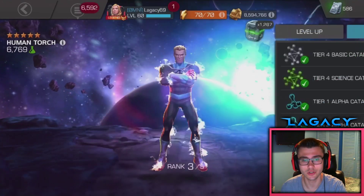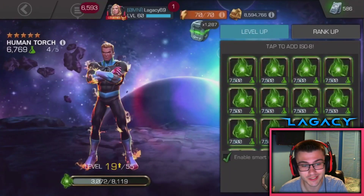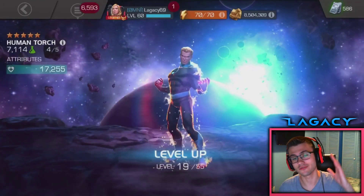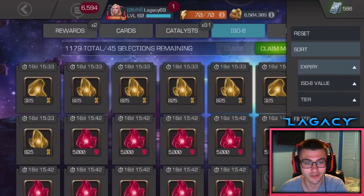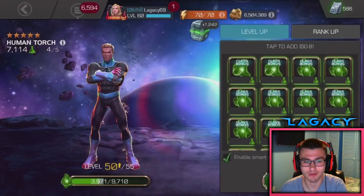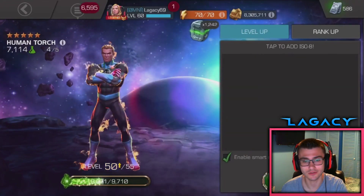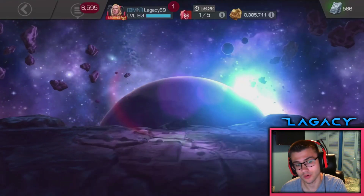Just need some Tier 1 Alphas from the stash and we're good. Go ahead and rank them up. I'm out of Tier 4 Basics now, but the good thing is we only need Tier 5 Basics to rank them up again. Still got a lot of ISO left, so that's really good — I had just a ton of Science ISO. This really worked great. So there we go — rank 4 at level 50.